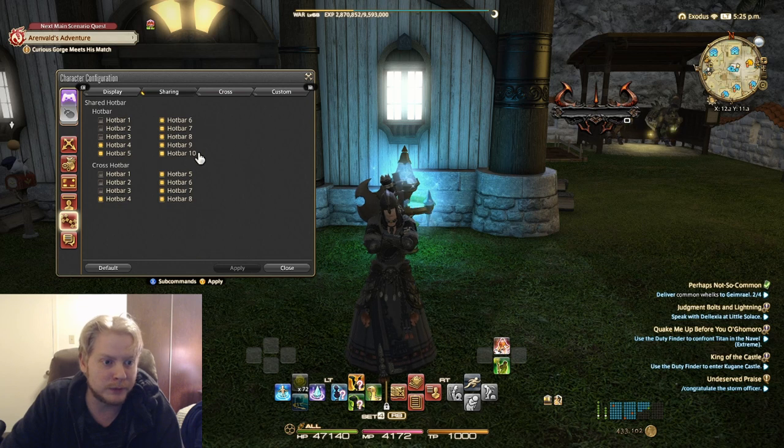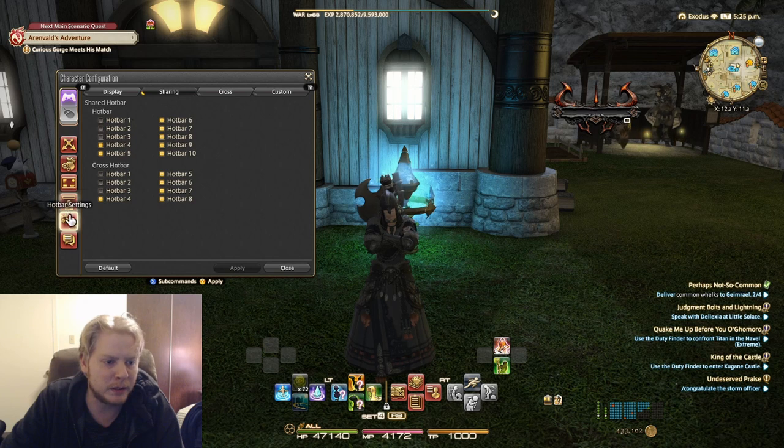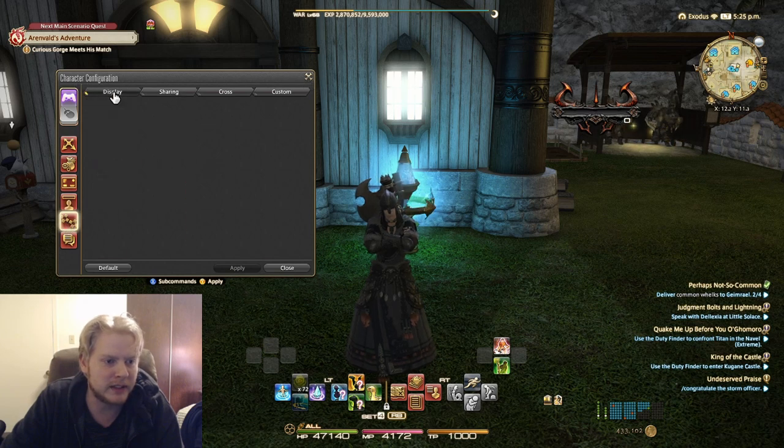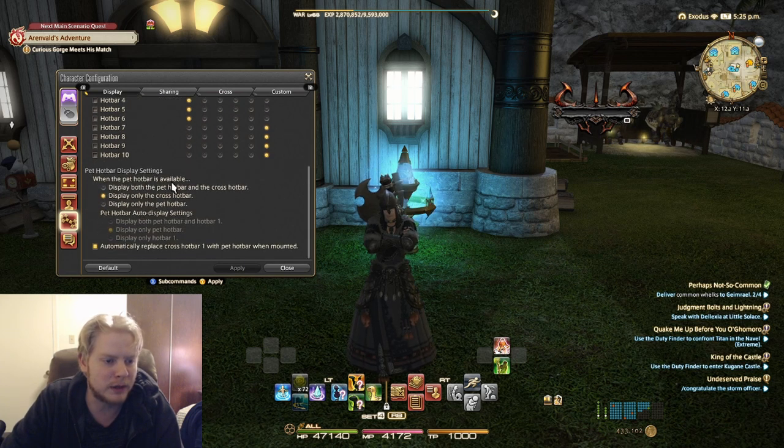First thing is how I have my character configuration. We're on hotbar settings — the Display tab is mainly for hotbars on PC, so you don't really mess with this too often. You can set up your pet hotbar display. I've got 'display only with crossbar' and 'automatically replace cross hotbar 1 with pet hotbar when mounted.'